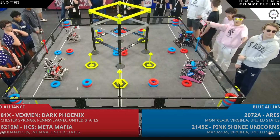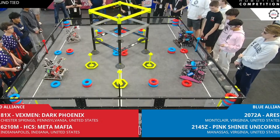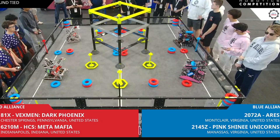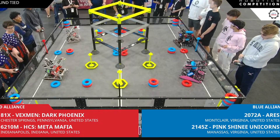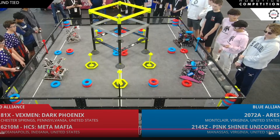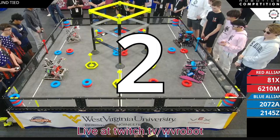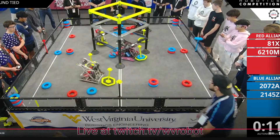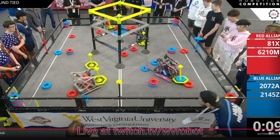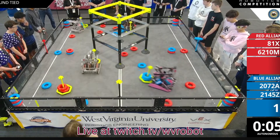Alright, we have the Gateway to the West Signature Finals here. We have Pink Shiner Unicorns 2145Z with Aries on the blue alliance — congratulations to Baker for winning their first sig. On the red alliance we have 81X and 6210M, the X-Men. Very powerful alliances on both ends.